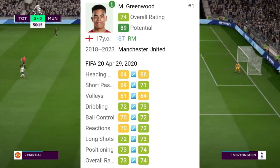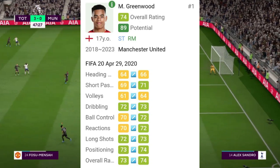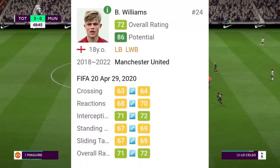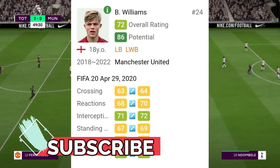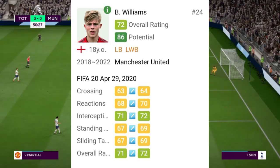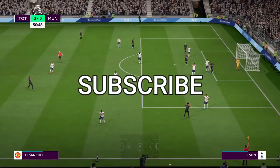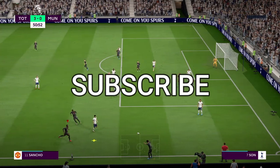Greenwood's overall rating was boosted to 74 — that's very good for the young Manchester United player. Next we have Brandon Williams, who got an upgrade in crossing, reaction, interception, standing tackles, and sliding tackles, with his overall rating increased to 72. As you guys know, he's a very high prospect in the defending world. Please subscribe to my channel — let's reach 200 subscribers. See you guys later.